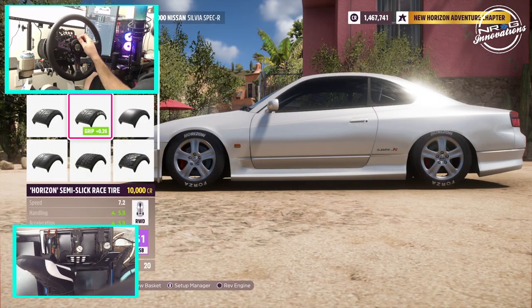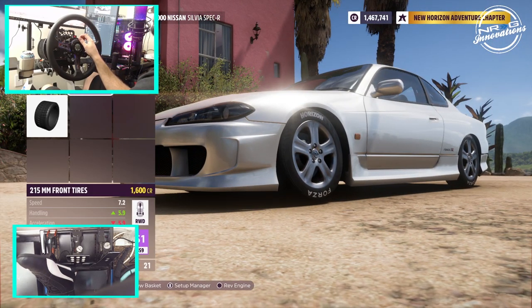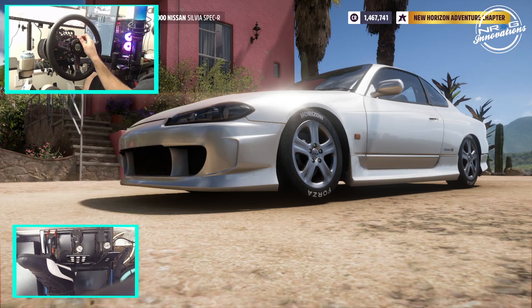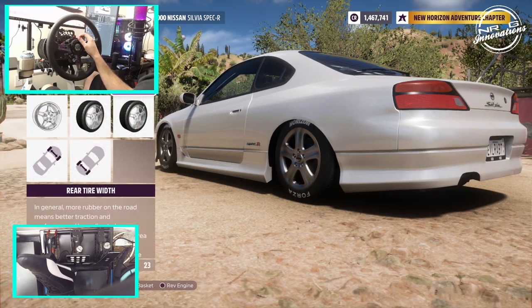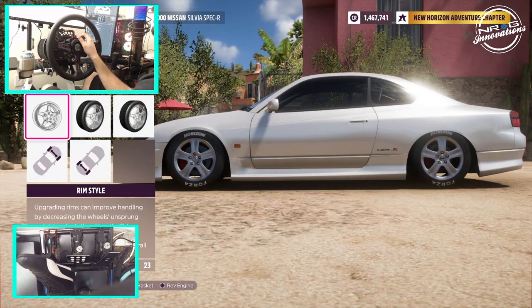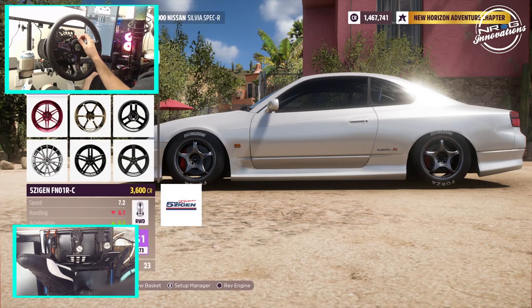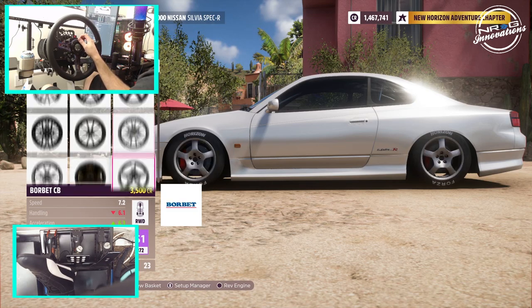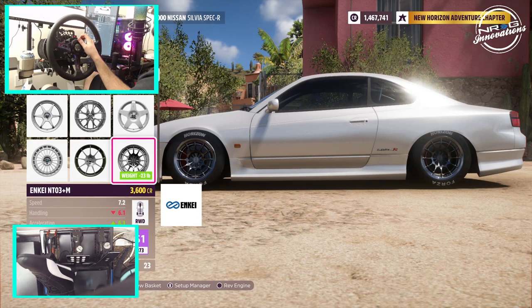I think we're actually going to put the semi-slick Orza tires on, just because of the sheer fact of grip. We're going to put 275 on. And now we're going to find some wheels that were close to what we were rocking. We were rocking five-spoke splits. I don't think we're actually going to find anything super close.